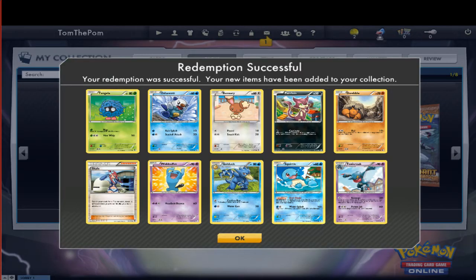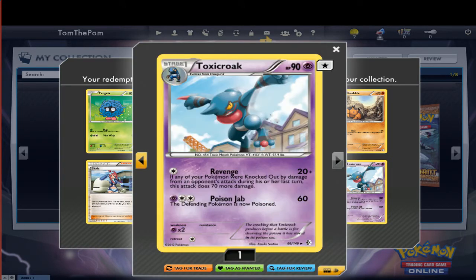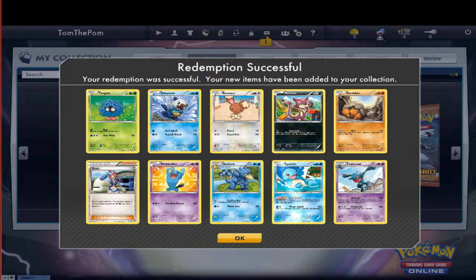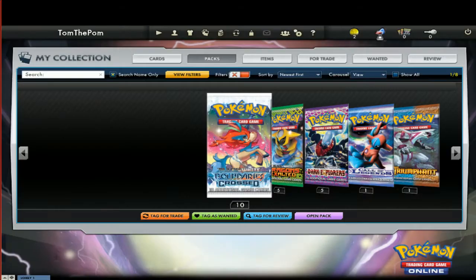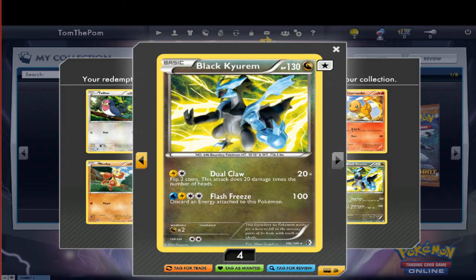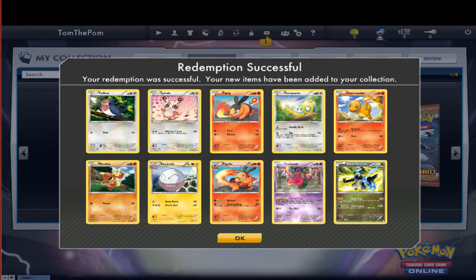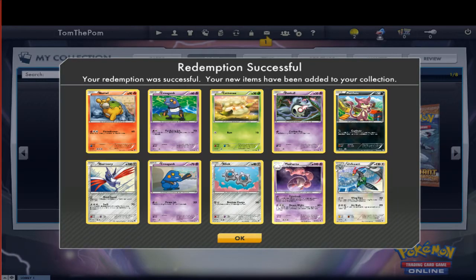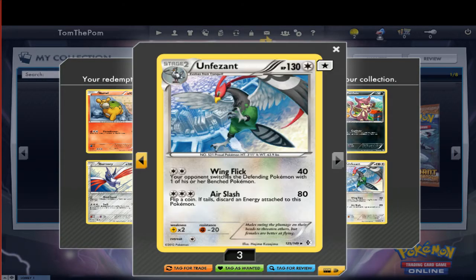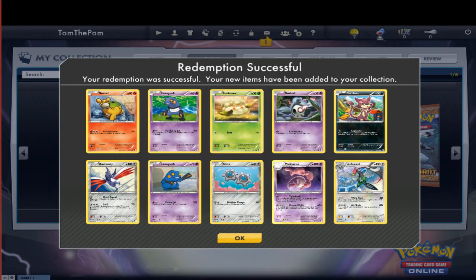So we've got to open all these in one video. Toxicroak. Oh, sweet. I've got another reverse holo Squirtle. Toxicroak. I like Toxicroak. I think that gives me a reverse holo of everything. Oh, Black Kyurem. Venipede. Doghouse. Oh god, not that again. Come on. Unown. Well, that was our Unown surprise. Oh my god.